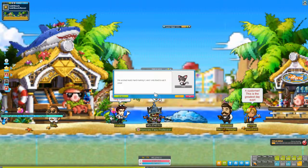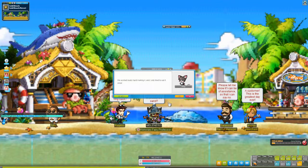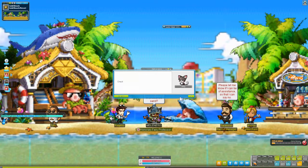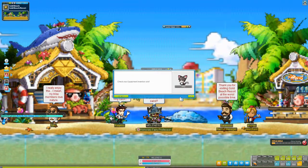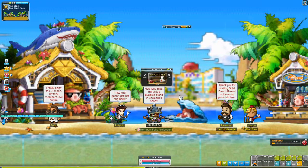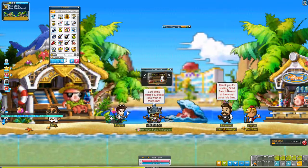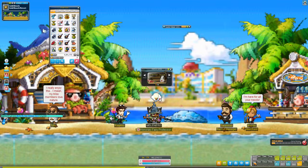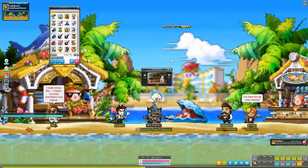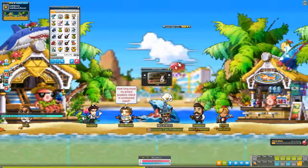So now what does Barbie have to say? 'We worked really hard making it and I only tried to eat it once.' So they got me a gift. Check your equipment inventory slot. What did I get?